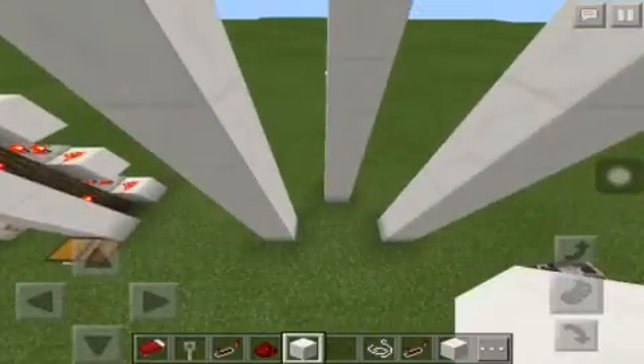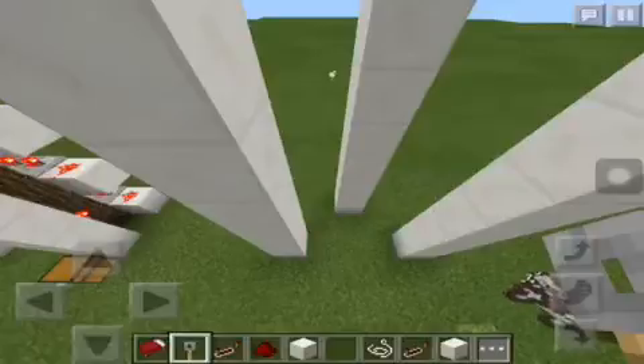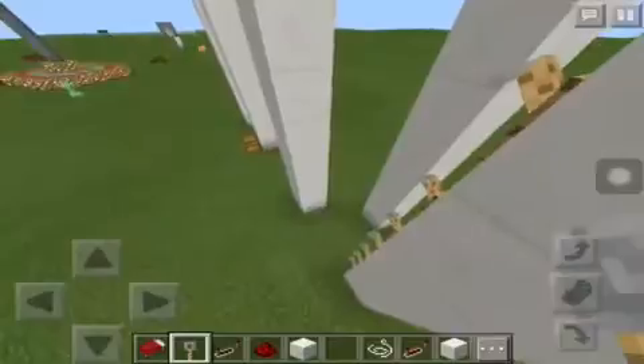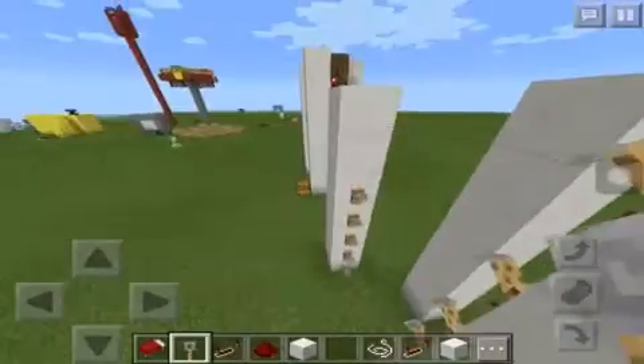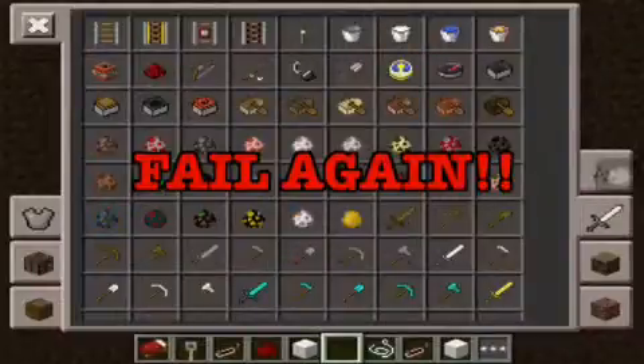After you do that, you can put your tripwire hook. I kept on clicking the wrong button, but there I put the first one. So here we go — now where are my trapdoors?